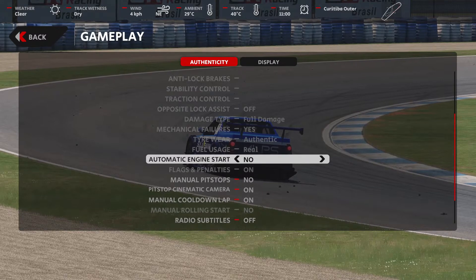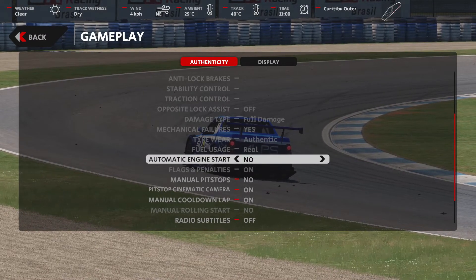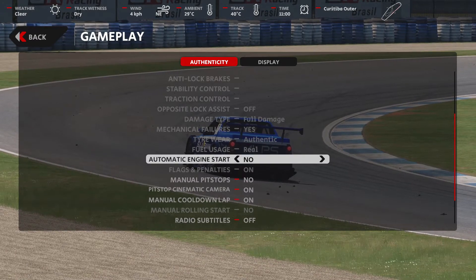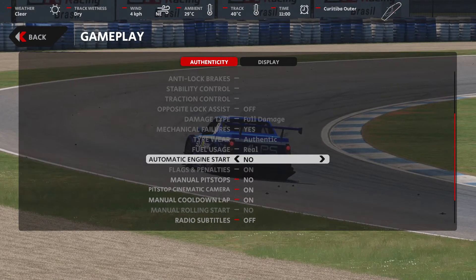Where we're starting here, as you see on screen, is the gameplay options — the authenticity. If you look there on screen, you'll see manual pit stops. If you want to try to do a manual pit stop, put that to yes. If you have it left on no, that means the game will take over once you cross the pit entry line.